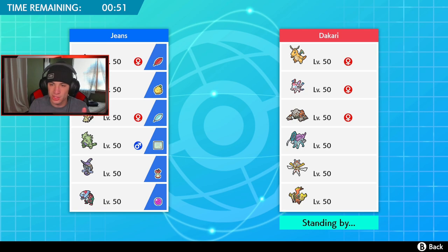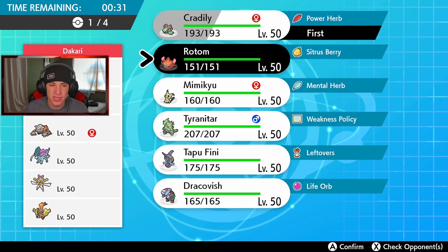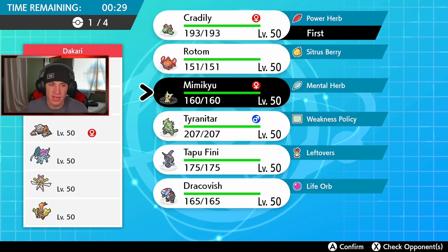I feel like I want to show off Cradily as well, maybe lead Cradily with T-tar for the sandstorm — that would benefit us. He has no weather control here, so I'm fine with that. I could lead Tapu Fini, but I kind of want to lead Cradily, maybe get off a Meteor Beam and go from there. I don't really want to go Mimikyu in the lead — maybe bring Mimikyu in the back end.